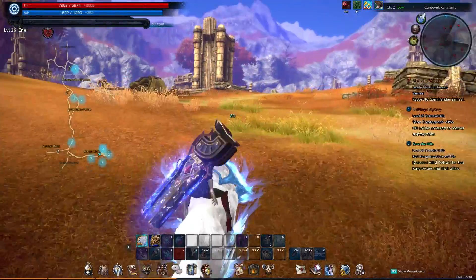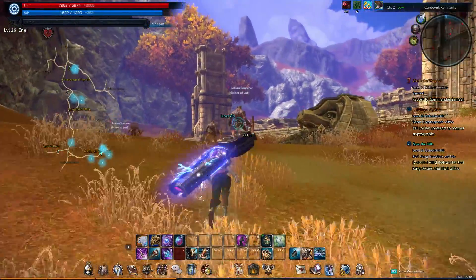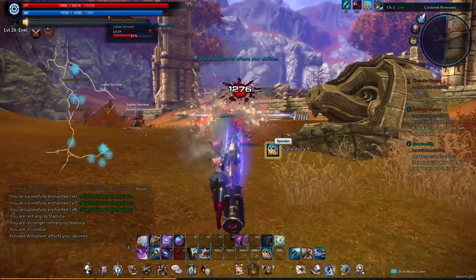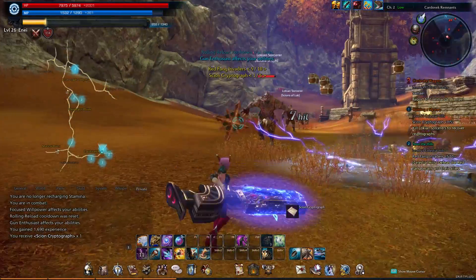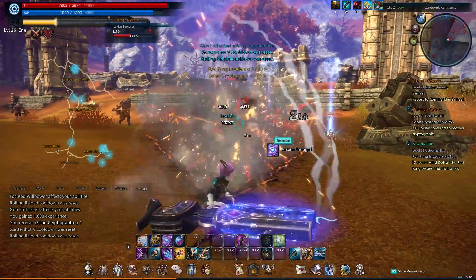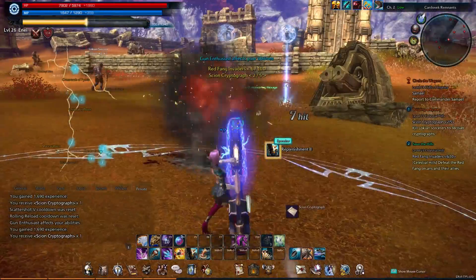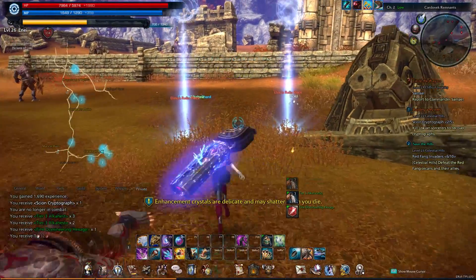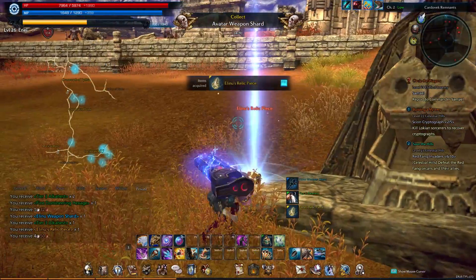All right, let's take out this guy. Let's roll forward. All right, one down. Scattershot. Looks like we also got some relic ruins, so that's good. And we got some Elkahest too. That's good, because we needed a little bit more to be able to fully enchant our armor.